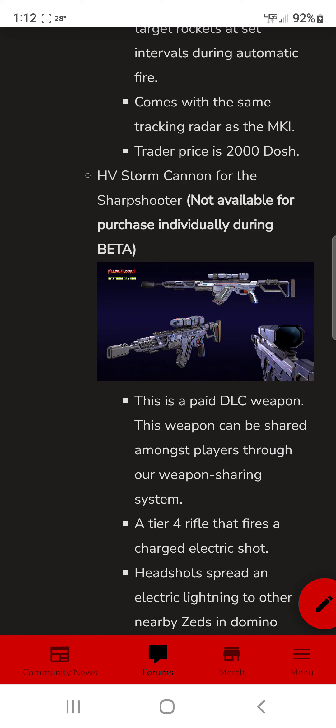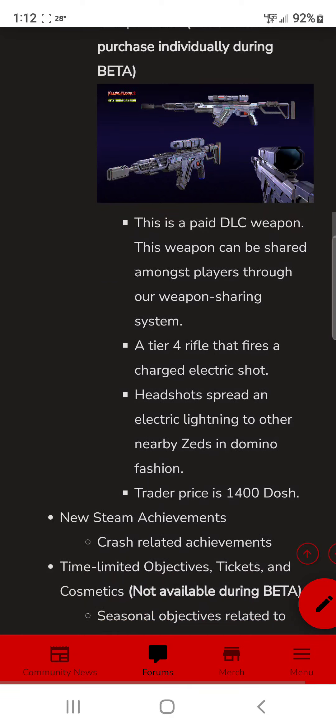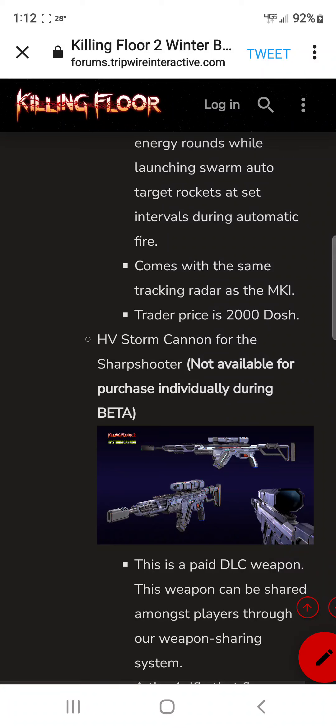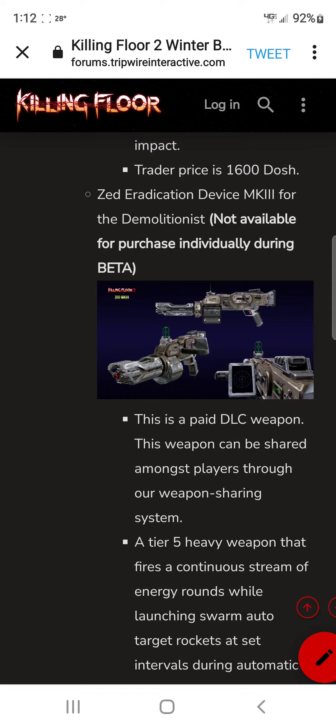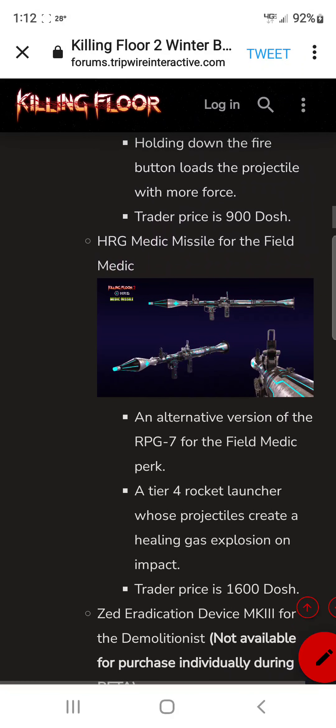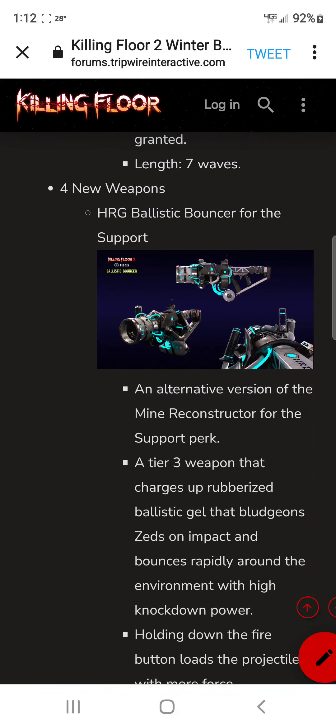The second paid weapon is the HV Storm Cannon for the Sharpshooter — a tier 4 paid rifle that shoots a charged electric shot, and headshots spread electrical lightning to nearby zeds in domino fashion. That's 1400 Dosh. So to recap: the Sharpshooter gets a paid weapon, the Demolitionist gets a paid weapon, the Medic gets a free weapon, and the Support gets a free weapon.